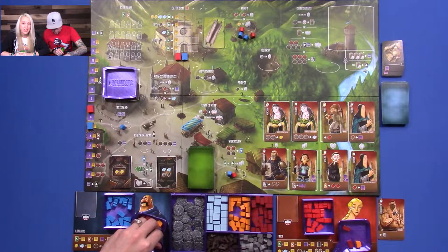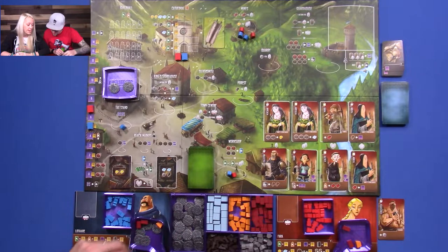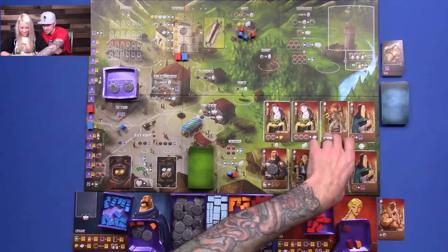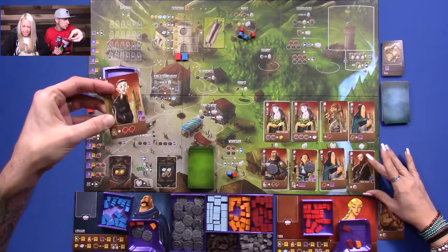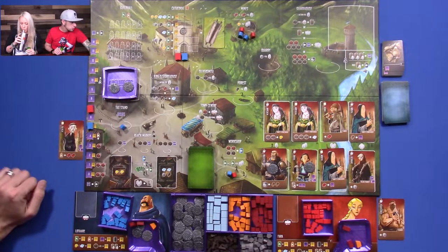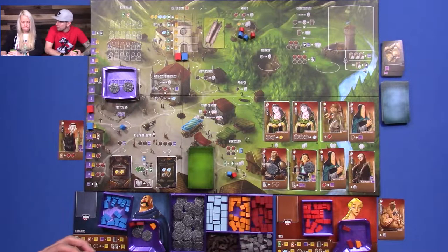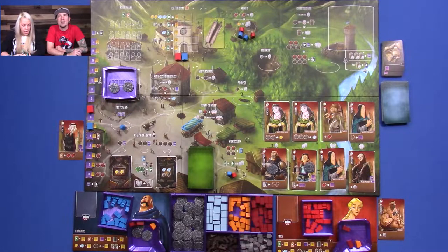I'm very excited to see all the comments after this video about all the things we're doing wrong, because I can only imagine the mistakes I make during this game. I'm going to take the Acolyte — every time I build the cathedral, I get two bricks. I'm not sure why, but this guy, the Swindler, creeps me out. He reminds me of the creepy guy in Harry Potter — he looks like Lord Voldemort. No, the janitor guy. I can't think of his name.